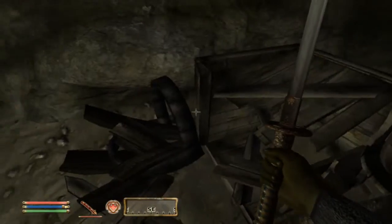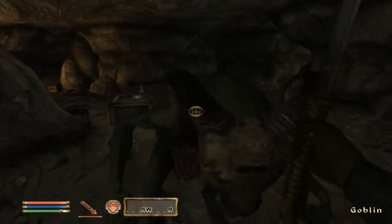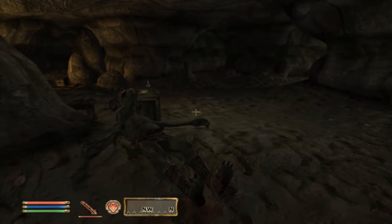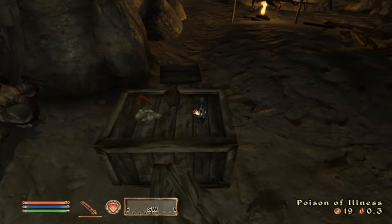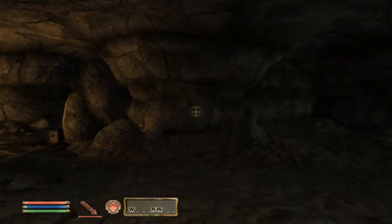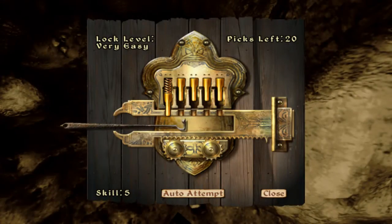If you wanna see alchemy, I'm gonna do a little plug here. I'm gonna advertise a bit. Poison of illness — I love creeping up on people when in sneak mode and putting something in their pocket like a poisoned apple, and then just wait and watch them die.